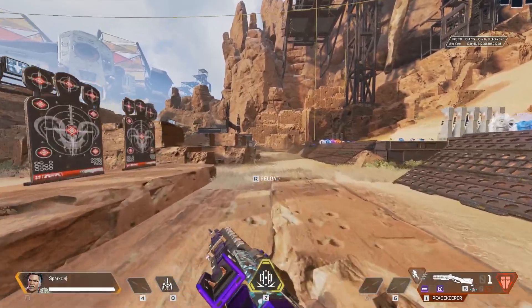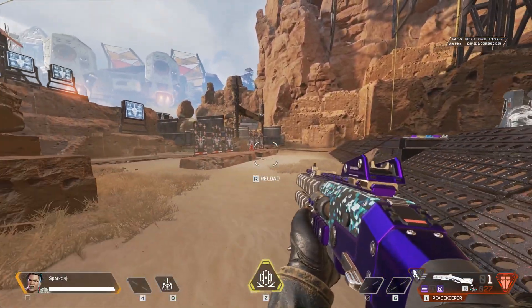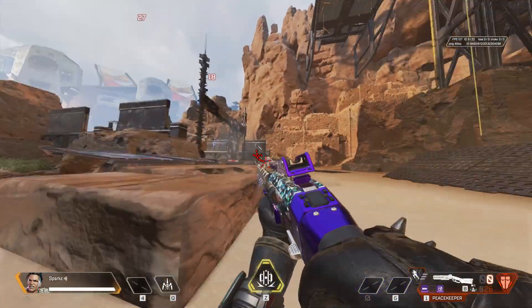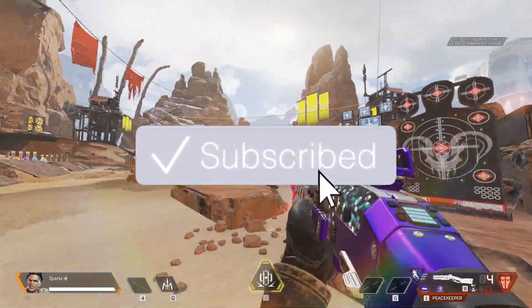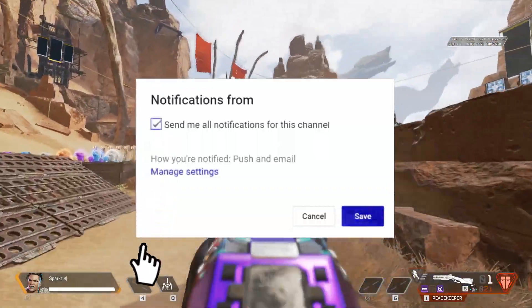All you have to do is get your gun down to one bullet, then slide. When you have the Kinetic Feeder equipped, it reloads as you're sliding, so you're essentially reloading and shooting two bullets at the same time — like this.